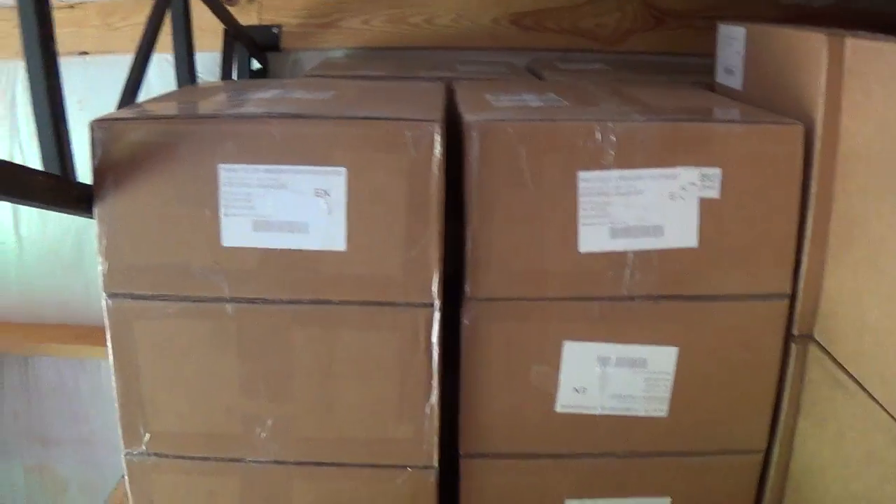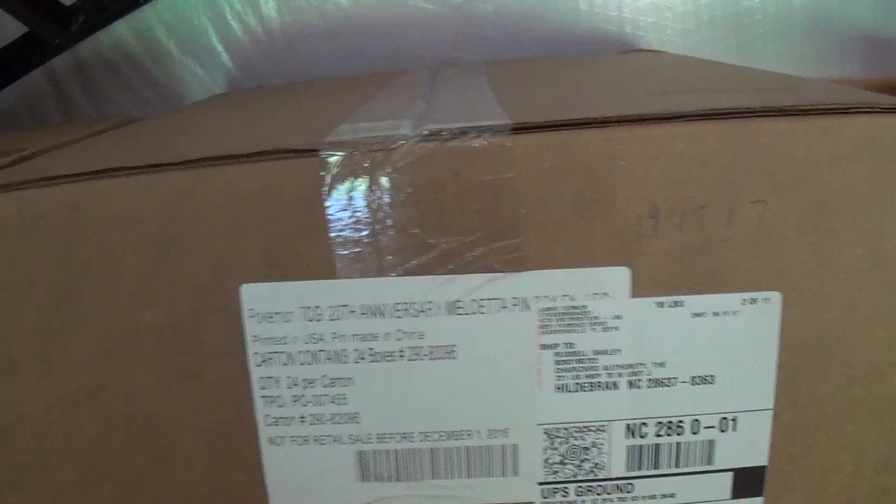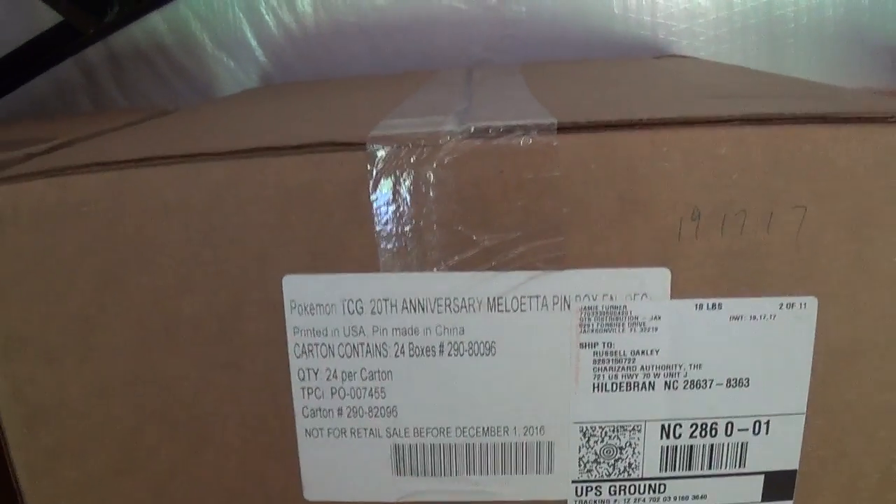What you're looking at here is three boxes of 24-count mythical collections. This one says it's the Mew pin box — there are 24 boxes, and three boxes taped together. I have that for Mew, Celebi, Darkrai, and so forth all the way around until we get back to Meloetta. So there are 72 of each mythical collection box — 72 complete sets of all 11 boxes.